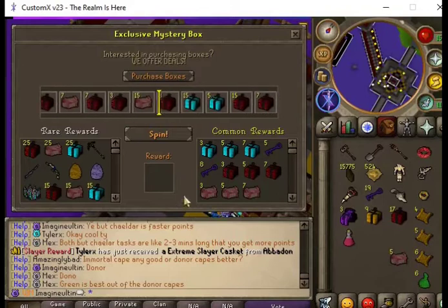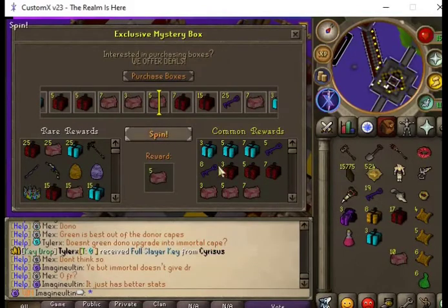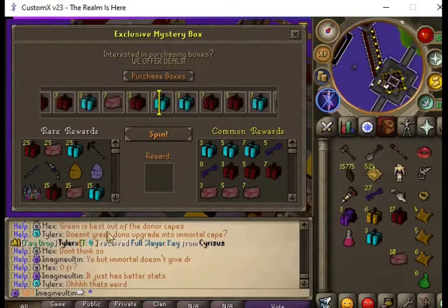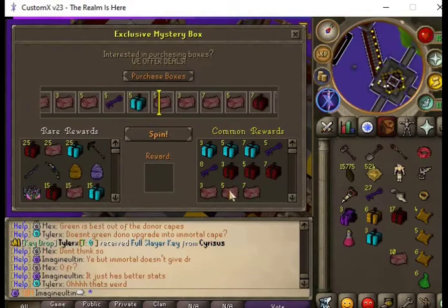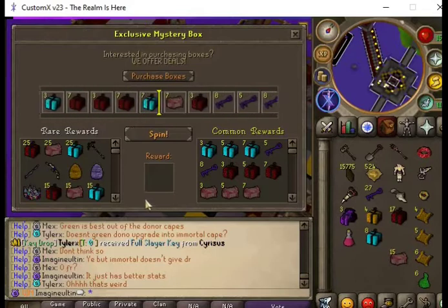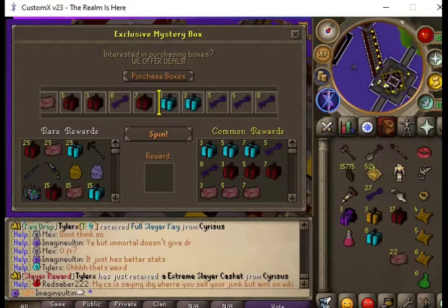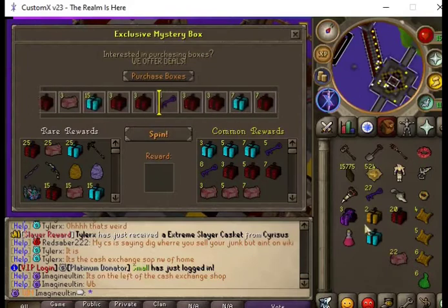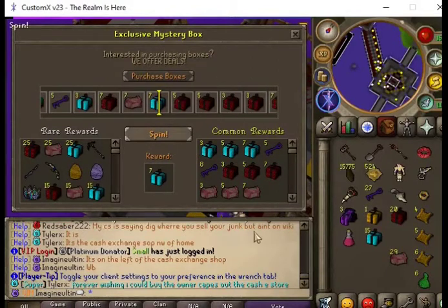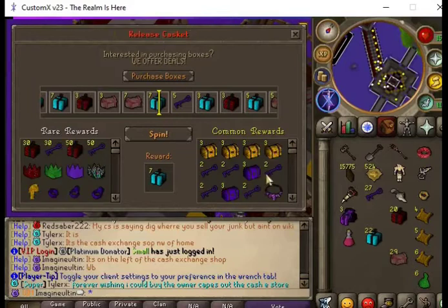Now let's open these up. We got 10 exclusive mystery boxes, three easters, five release caskets, eight slayer keys, five releases, five easter boxes, seven release caskets, three owner's boxes, seven release caskets, seven easter boxes, another seven easter boxes. What do we want to open?